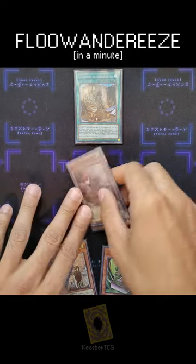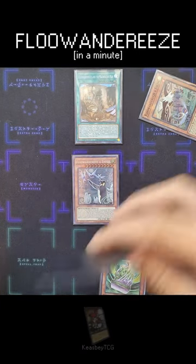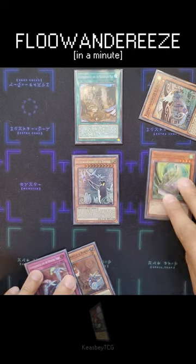On resolution, we are going to Tribute Summon for Flanderies and Mpen. We go Chainlink 1, Chainlink 2: Rubina will return to our hand, and with Mpen we will set Dreaming Town. On resolution, normal summon Barrier Statue.